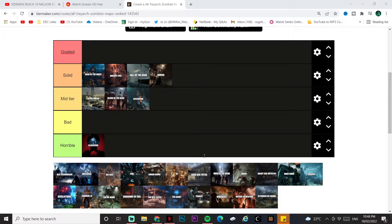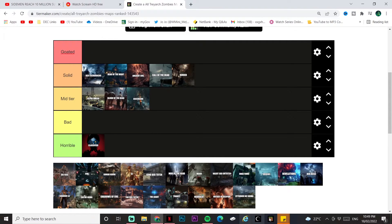IX is an easter egg-heavy map — not just the main boss fight and storyline, but a lot of side things you can do as well. The boss fight is okay, the layout is pretty complex but connects well to each area you need to reach. The bosses are a nice touch. IX goes top of solid.